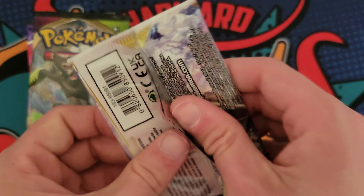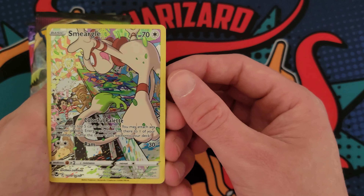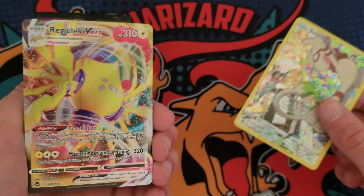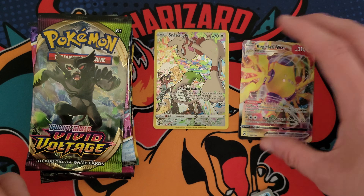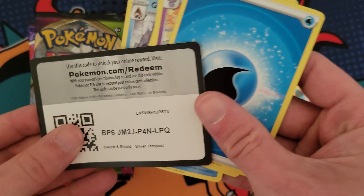Palmy, Tarantula, Riolu, Magneton, Defiance Band, Tatsugiri, Nest Ball. We got some Reverse Holos: Slowpoke, Mareep, and just Arbolivia. I don't know how to say that. We're just gonna hop right into the next one.